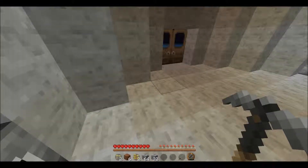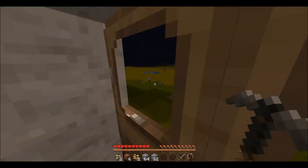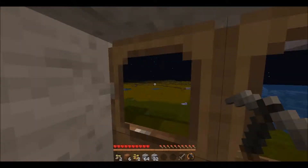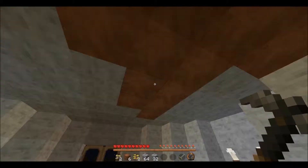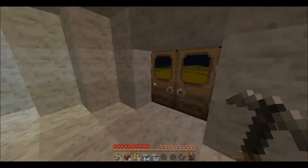Non-hostile mobs — mobs that won't kill you — are sheep, pigs (as you would see in the intro of the video), horses over there, cows, wolves, ocelots, and there are villagers. You can also trade with villagers — I will show you that when I find a village.